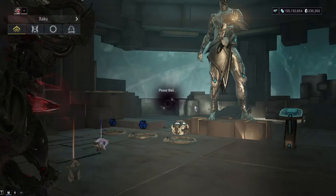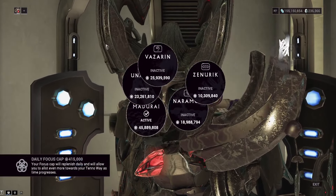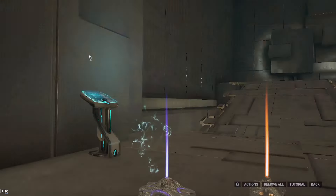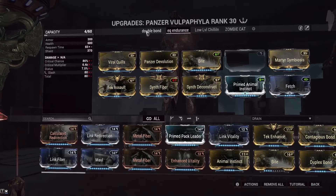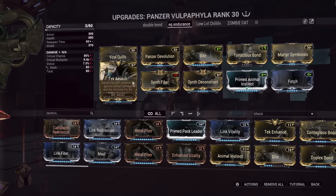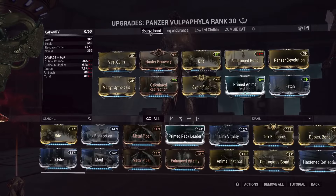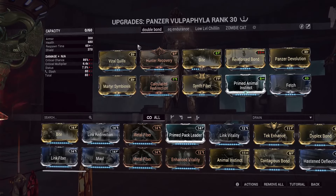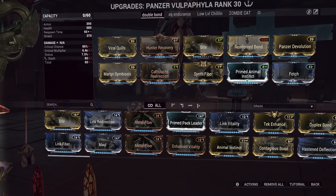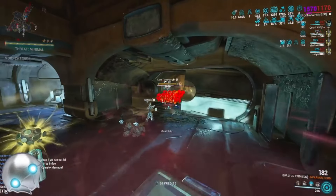Also, do not run Zenurik on Zaku — run Madurai. Note that Terrify works on Thrax armor but does not work on Acolytes. For the companion, Panzer Vulpaphyla is still very good even after the changes — put Tenacious Bond on there. If you want equilibrium, use synth mods on here.